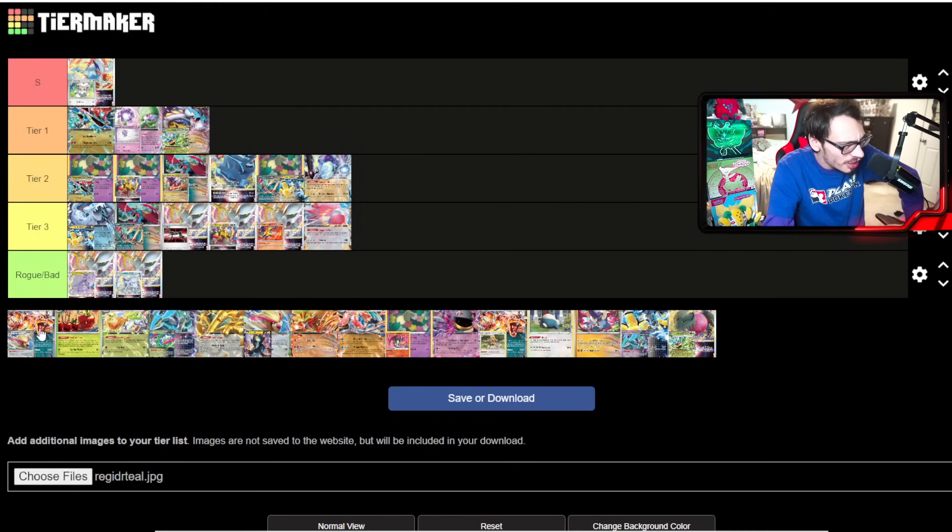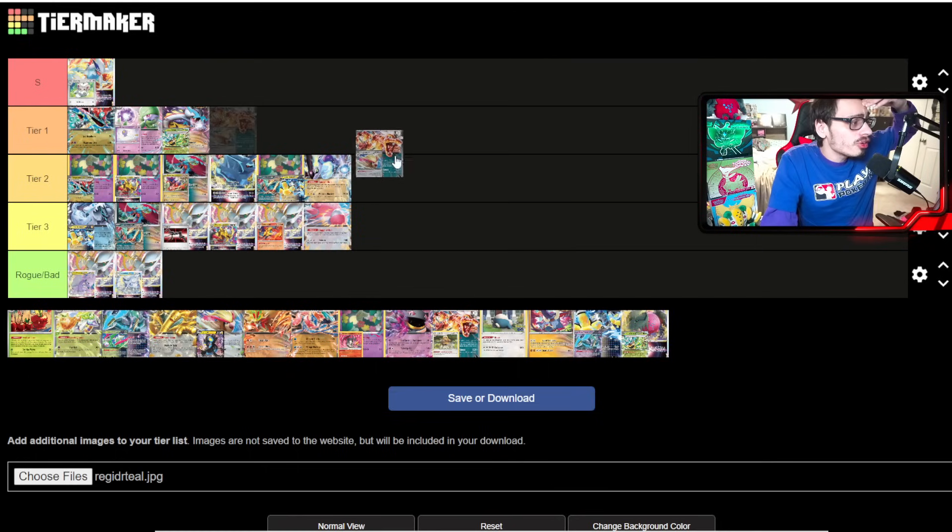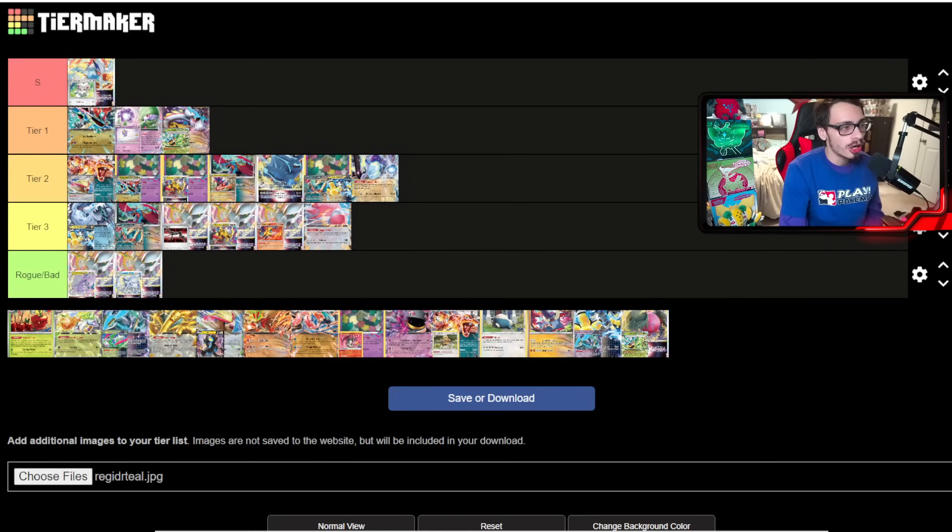Charizard is bordering tier one and tier two — I'll put it at the top of tier two. It should have a good Gardevoir matchup and a favorable Raging Bolt matchup thanks to Charizard EX and Radiant Charizard. But the Lugia matchup is probably bad because of Cinchino, and the Dragapult matchup isn't great either. Charizard could legitimately still be a top five deck after NAIC, but going into the tournament I don't put much stock in it. It's like a tier 1.5 deck.